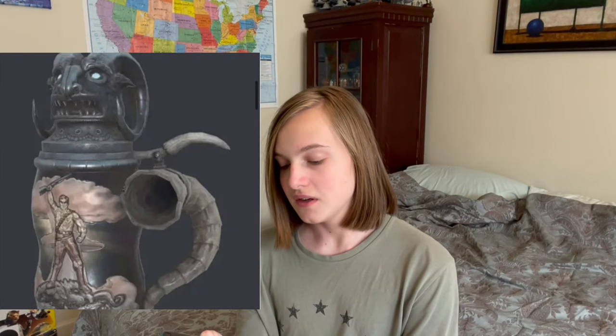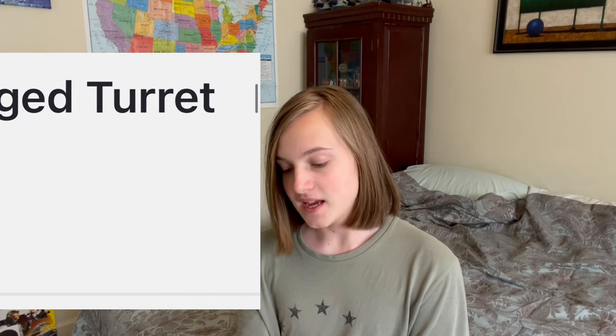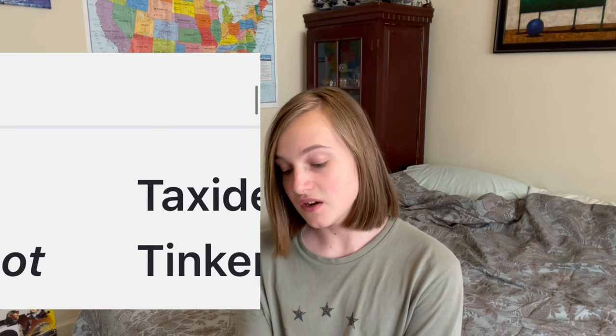The next is a wine cellar rack — you can probably display wine on it, but it doesn't say display, so I don't know. And here's the beer stein of the season scoreboard. It's like a Sheepsquatch and a cryptid hunter on it with a Sheepsquatch horn handle. Then next is a foliage turret set, probably just a paint for turrets. And the next is a taxidermist's tinker's workbench — a new reskin of the tinker's workbench, though there's no picture for that.